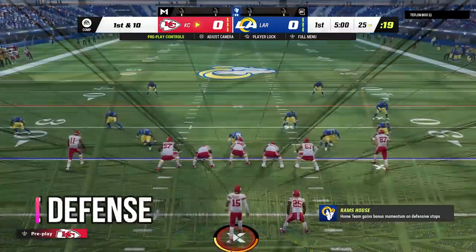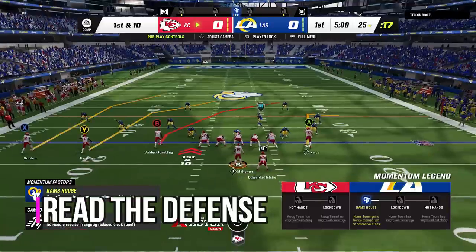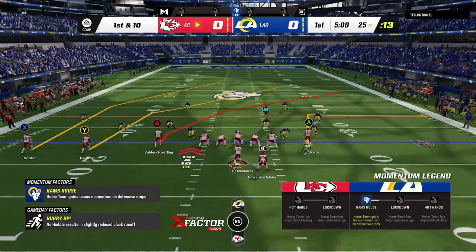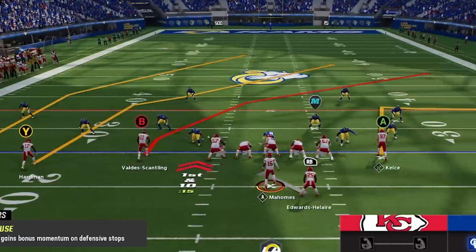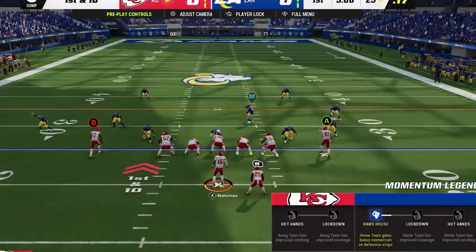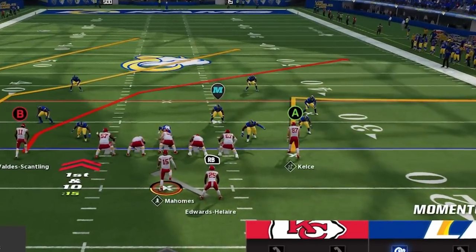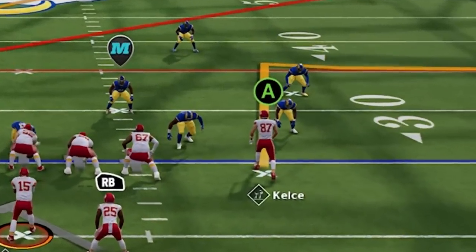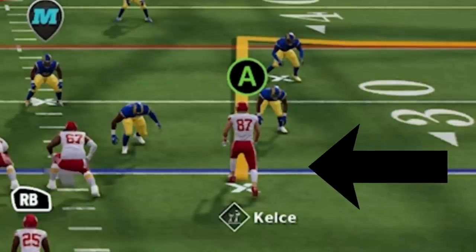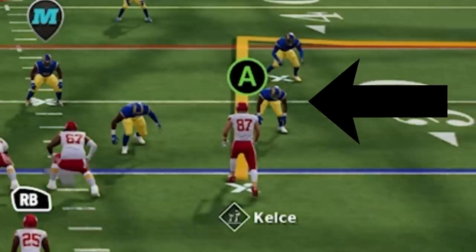The next tip is to read the defense every single play. Whether running or passing, every single defense has a weakness, and if you're not reading your defense, you're not going to know where that weakness is. The quickest way to read a defense is by looking at the cornerbacks. If they're about 8 yards off the ball, it's typically going to be a cover 3 or cover 4. If they're 5 yards off the ball, it's typically going to be a cover 2.